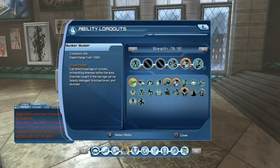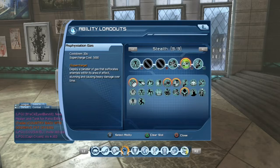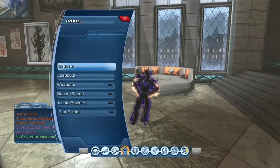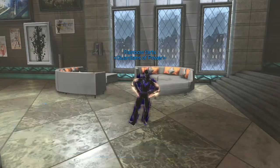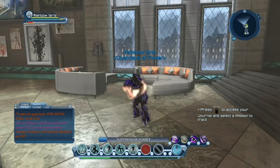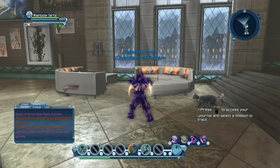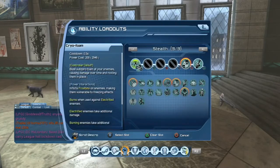For your stealth loadout you're going to have chloroform, suppressor turret, asphyxiation gas, and surprise attack. You want to have the suppressor turret in your stealth loadout because if you don't have it there when you call it up, it's just going to implode on itself and you're going to have to keep summoning it again. I'm going to show you an example of that real fast — yeah, you don't want that to happen while you're trying to have it out, so just have it in there so it doesn't destroy itself.